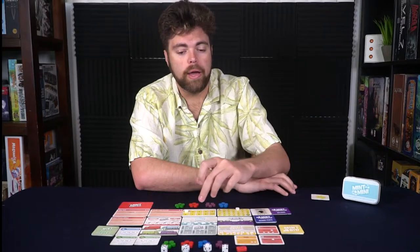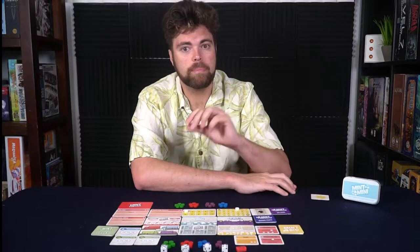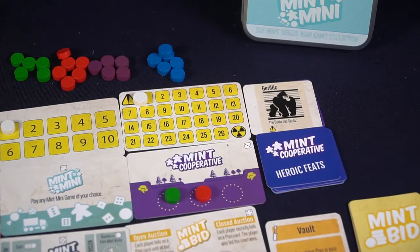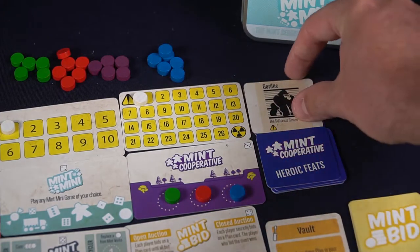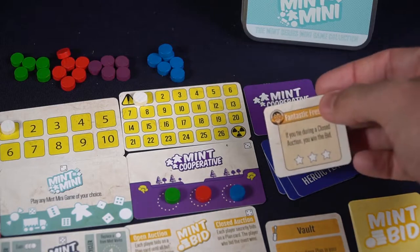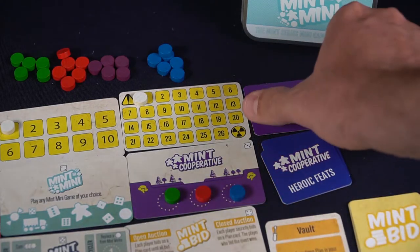Mint Mini is the wild space — if you roll a two, you can choose any of the other mini-games and do it. For Mint Cooperative, you place a token on the cooperative space, and once filled, each player there defeats the villain and gets to draw heroic feats. If you have the most tokens on that board, you draw two and choose one.